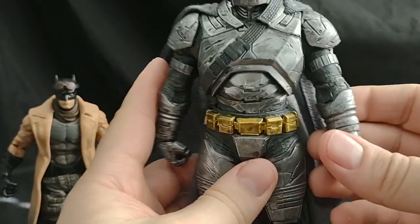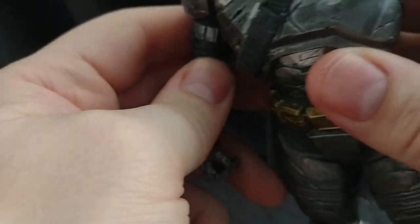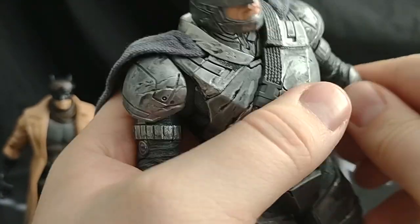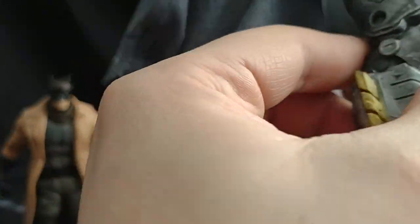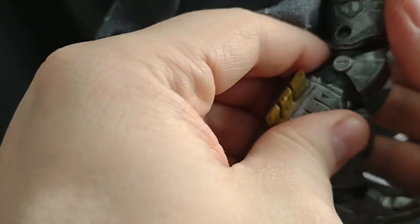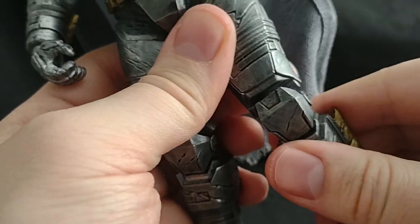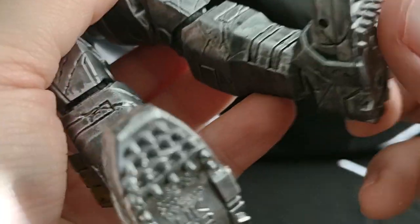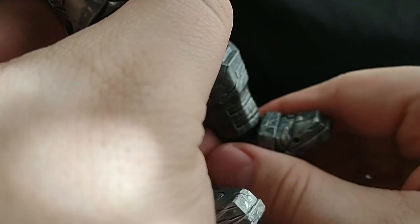Armored Batman — oh, that looks so good! So it looks like because he's so bulky, he has a single jointed elbow. He does still have the double jointed knees, though, which is good. It's pretty cool. I love the spikes on the side of his boots and the spikes on his boots — jeez, those are sharp. Be careful on that.